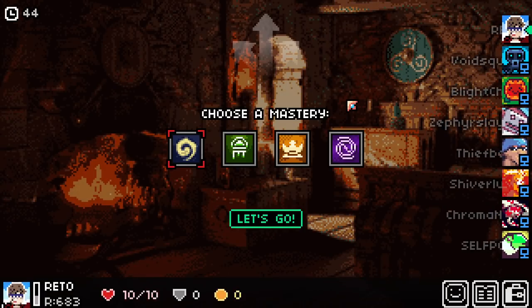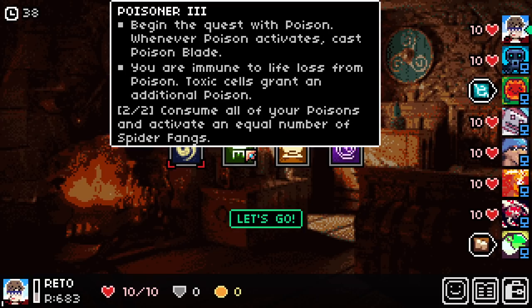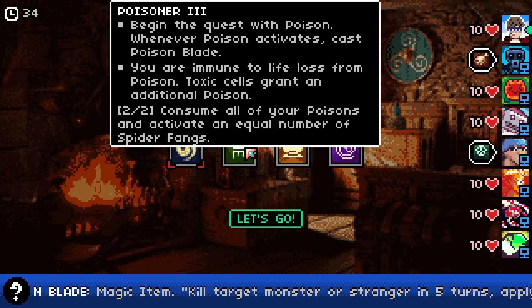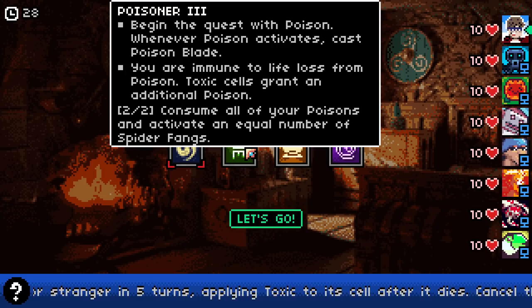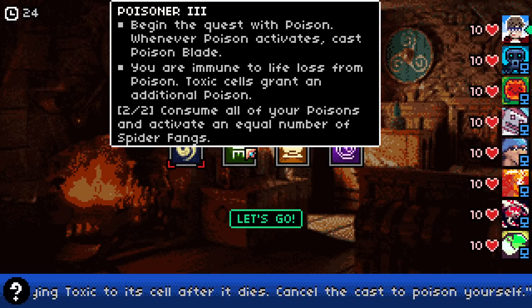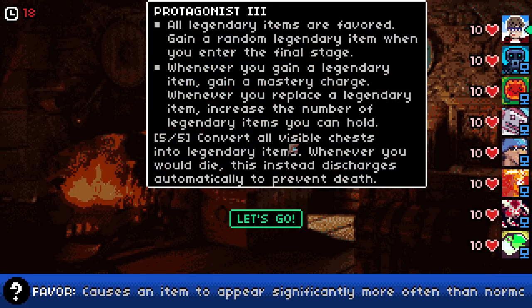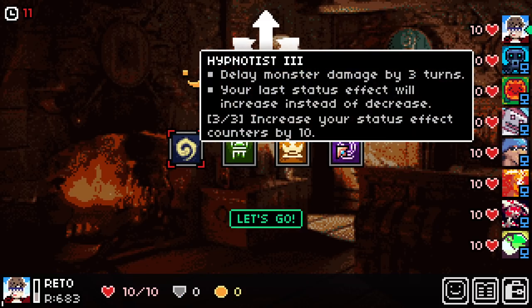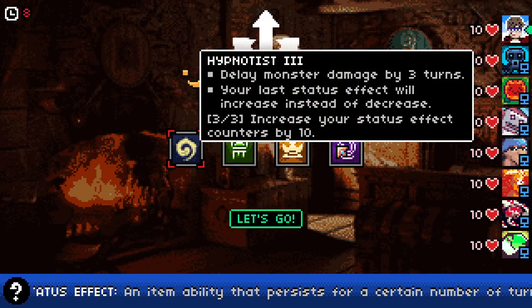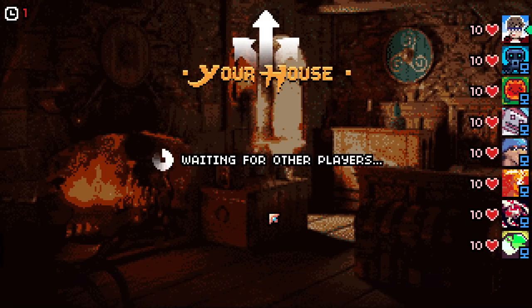Oh, there's a party member system now, nice. Who do we get — I don't think gleaning helps the robot much. Begin the quest with poison; whenever poison activates, cast Poison Blade — you're immune to life loss from poison, and toxic cells grant an additional poison. I don't know what Poison Blade is. All legendary items are favored; gain a random legendary item when you enter the final stage. Convert all visible chests into legendary items. Delay monster damage by three turns. I'll take this one for now.